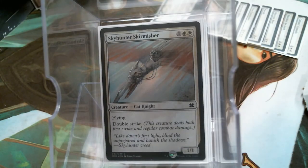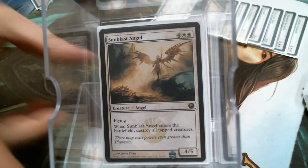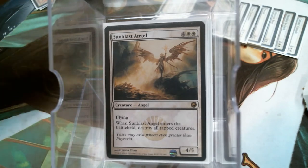The Skirmisher — Double Strike is at a premium. It always has been. Flying Sunblast also doubles as your Board Wipe, so that's not bad.